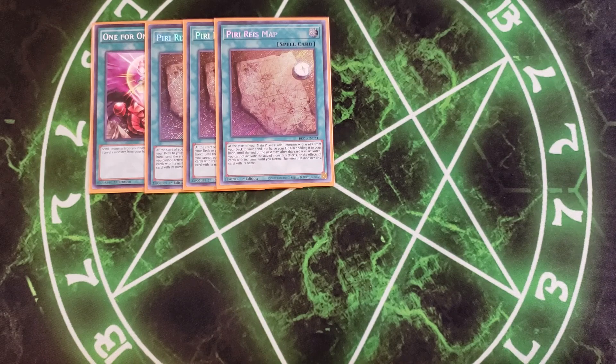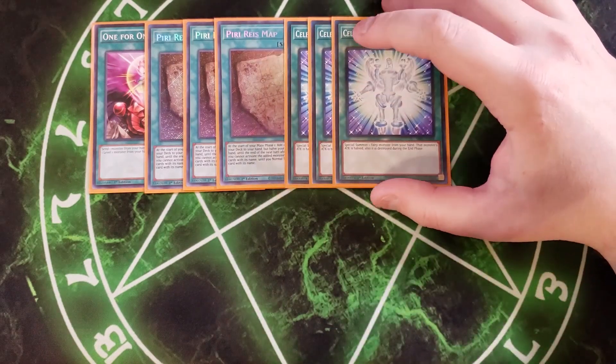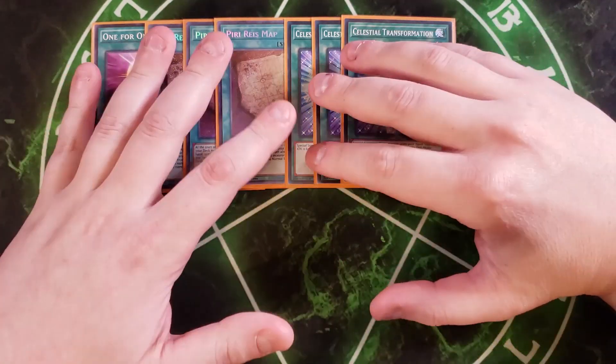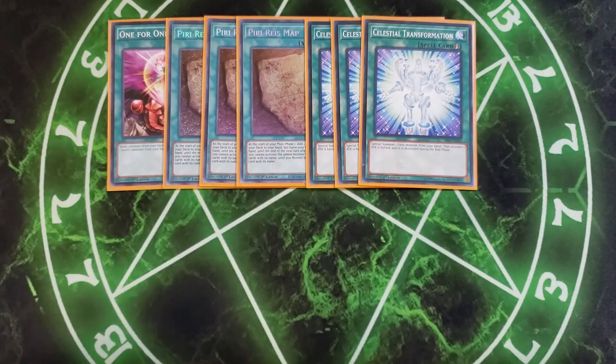We then play three copies of Celestial Transformation as well. Celestial Transformation is a great card because it has the ability to special summon a fairy monster from your hand, but destroy it during the end phase — which doesn't matter because all your Time Lord monsters cannot be destroyed by card effects. This card basically just says special summon a Time Lord from your hand and then half the attack, and half of zero is still zero, except for your copy of Sandion, which will go down to 2,000.